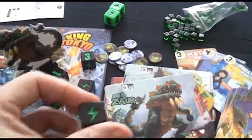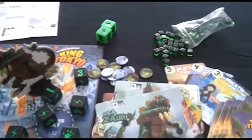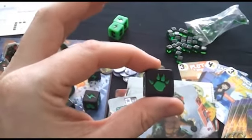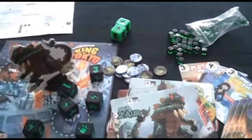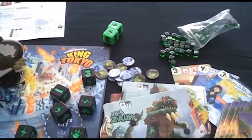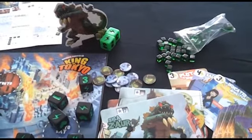The lightning bolt symbol gets you 1 energy cube per bolt, and you need these cubes to buy cards to enhance your monster's abilities. Finally there are monster claws, which represent attacks — the more claws you roll, the more you attack. If your monster is in Tokyo and you roll attack claws, you attack every other player simultaneously. If you're outside Tokyo, your monster can only attack the monster in Tokyo.